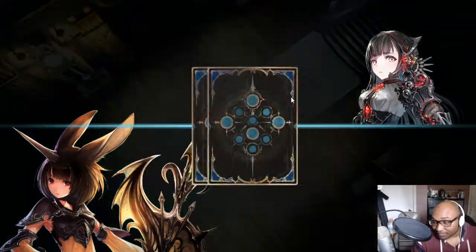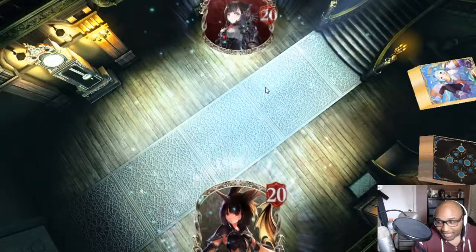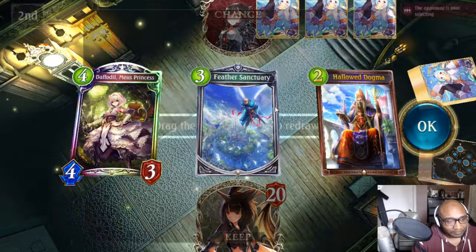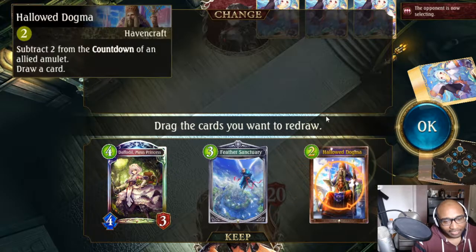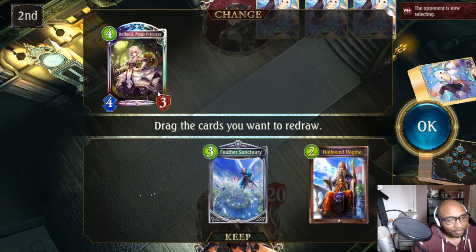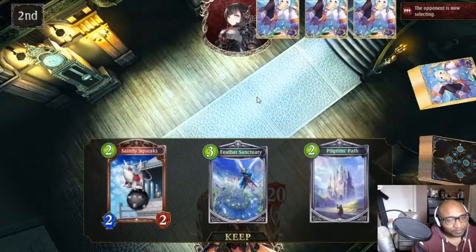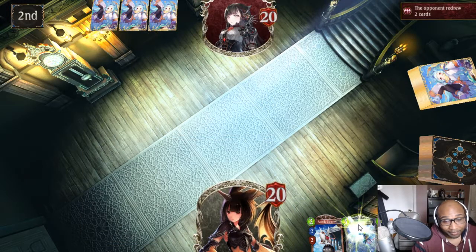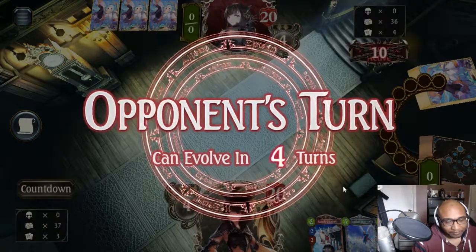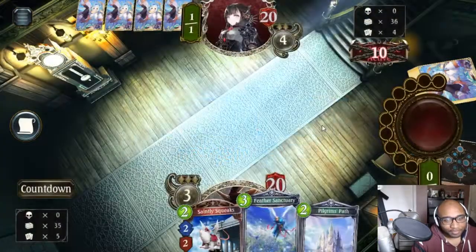Look, we're going against the Demon itself - really good matchup actually for us. I highly doubt he can deal with the pressure. Not that bad of a curve. We are playing second, so keeping this is not that bad of a thing. Keeping this is kind of a bad thing though - I'm going to bounce it. I want to get some of my earlier cards. I'll even bounce this too. Okay, not the best thing. We do draw second, so we could draw into something. I'm hoping for something I could play a little bit earlier.